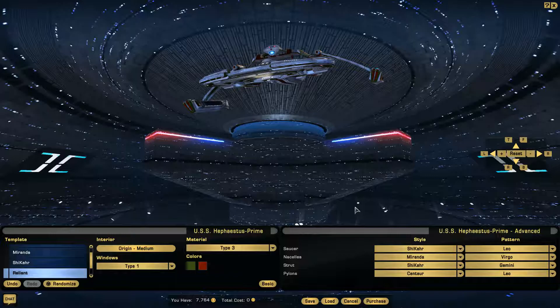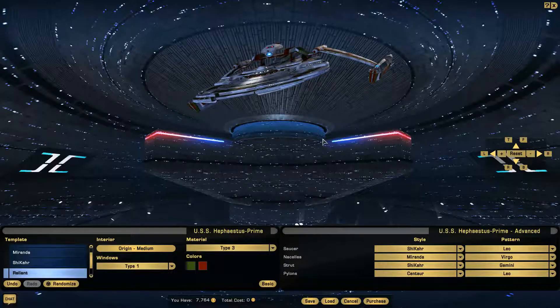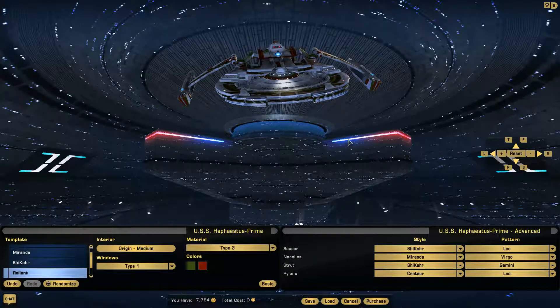I'm not going to do the Steamrunner because I don't have it, and I'm not going to do the Andorian light escort again because I don't have it either. I'll be putting a link in the description for voting on the tier 3 ships. If I don't get enough votes to break the tie, I'll go ahead and do the rest of the tier 1 ships like the NX, Constitution, and the Oberth. If you like this video, feel free to like it, subscribe, do what you will. Have a good day.